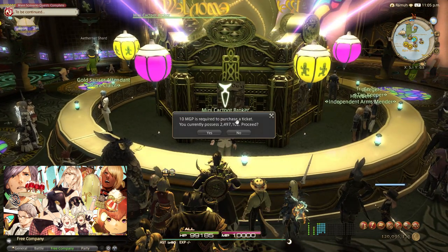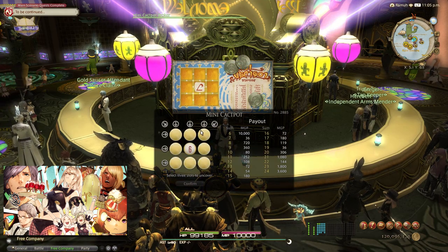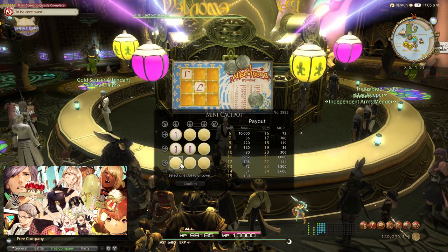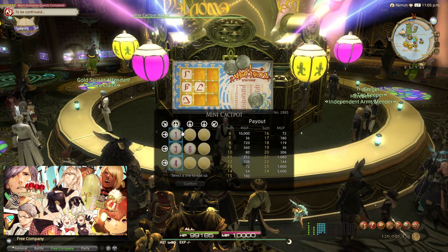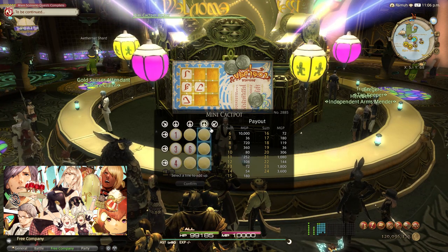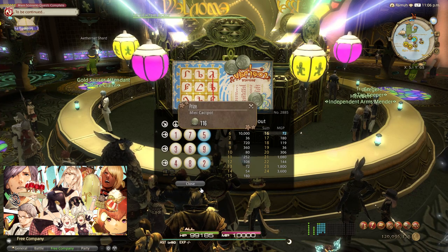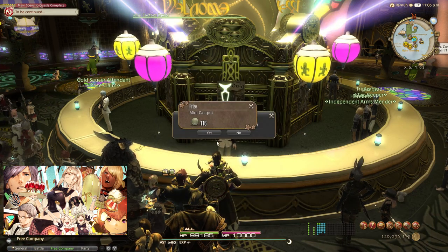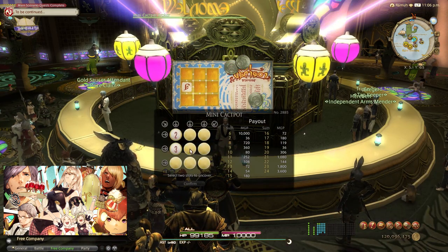Now let's talk about the Mini Cackpot. This can be done three times a day and resets at the same time as your daily roulettes. Basically, you pick three circles to reveal the numbers, then pick a column or row to add those numbers, and based on the sum you get rewards. The numbers you want are 1-2-3 or 7-8-9. One-two-three should always be your priority since it gives the highest MGP rewards. What I do is make a triangle or pyramid pattern to predict where 1-2-3 or 7-8-9 could be.